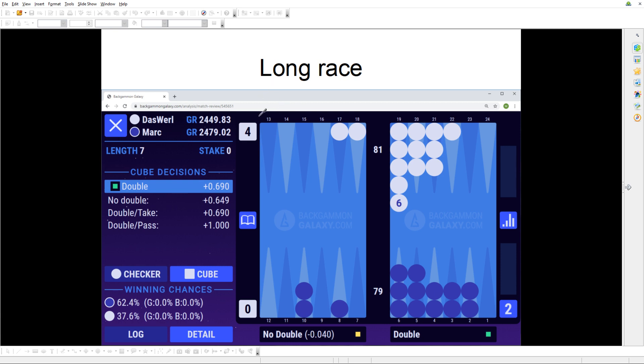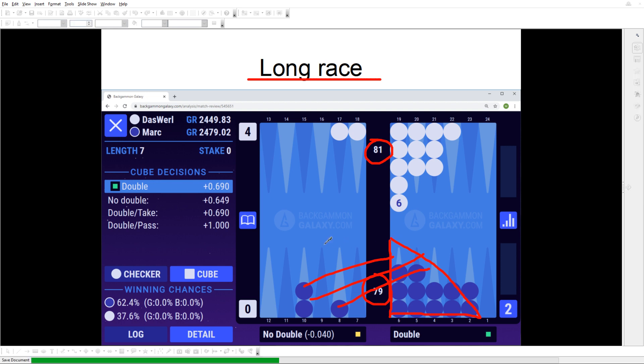Another standard position type is the long race. It happens in a lot of games — we get into a racing situation where it's basically just the pip count that tells you who's ahead. Very little strategy is left. You want to bring checkers in with minimal effort while retaining a good bear-off distribution. Usually we aim for the bear-off triangle: five on the six, four on the five, three on the four, and so on. This triangular formation gives optimal efficiency.